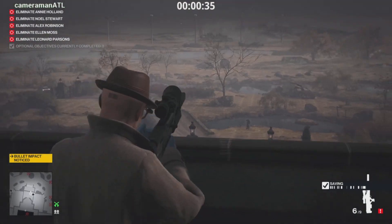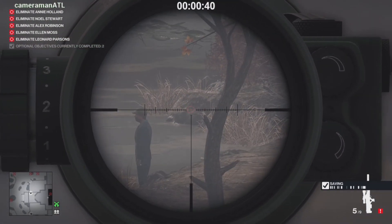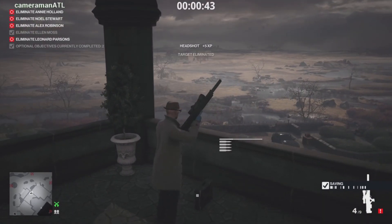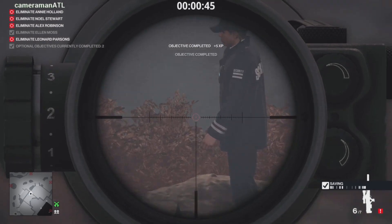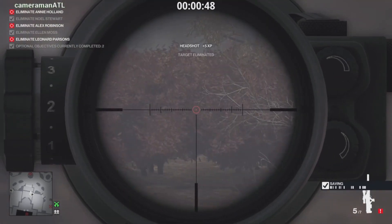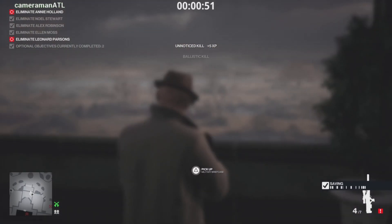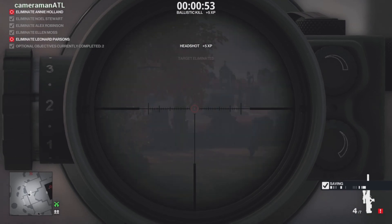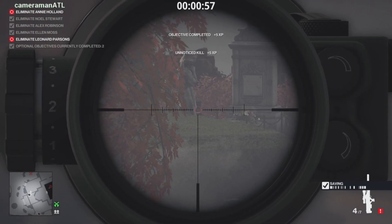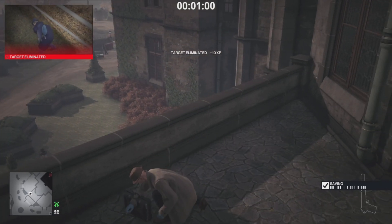Hit the rock to distract him, then distract another target over there. First target here — snipe. Make sure he falls into the water; that hasn't happened quite a few times where he does not. Snipe this guy off the rock. Your target should be going over. This one's a little tricky because a lot of times the other guy, his partner, walks over there — so that one takes a minute. Over here is the caretaker — go ahead and ping him in the back of the head. Falls right into the grave.